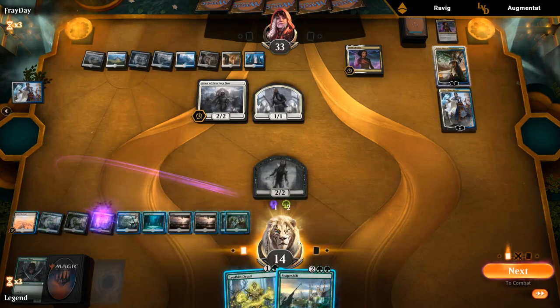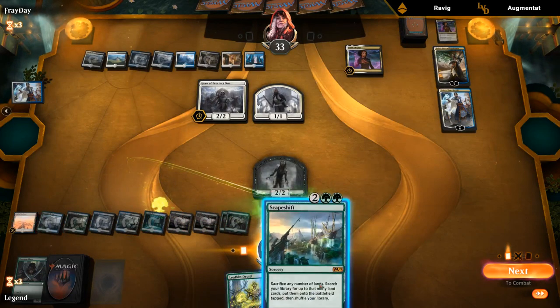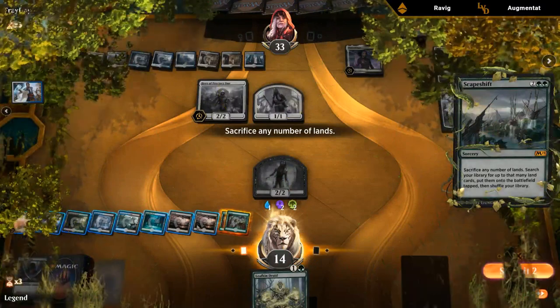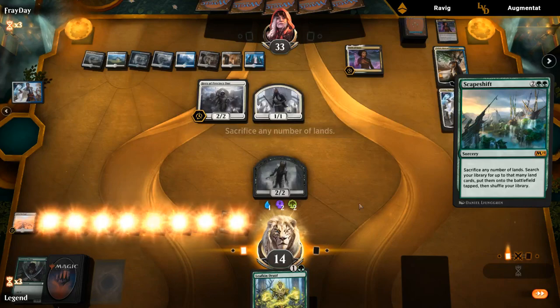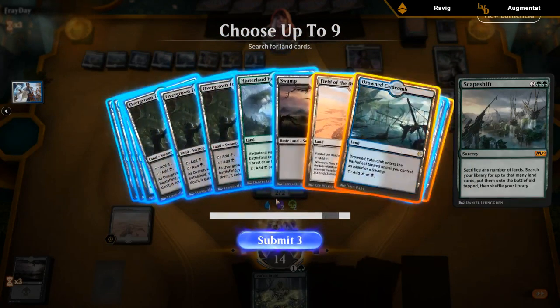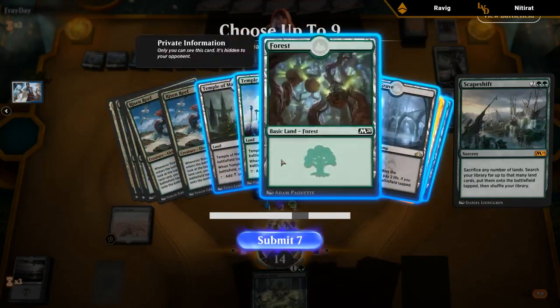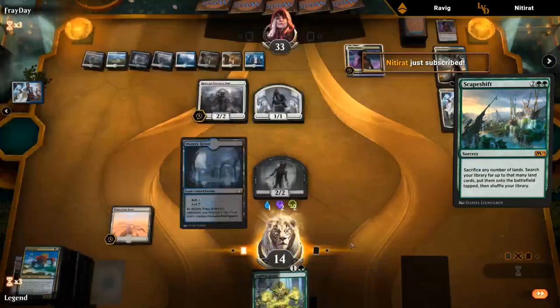Scapeshift resolves — and we hope they don't have another sweeper effect. Let's make sure we have enough different names: two, three, four, five, six — yeah that should do it. Keep as many Swamps in the deck as possible. Probably should have gotten a second scry land here to set up our draw.